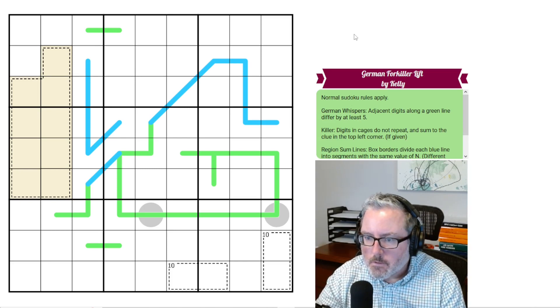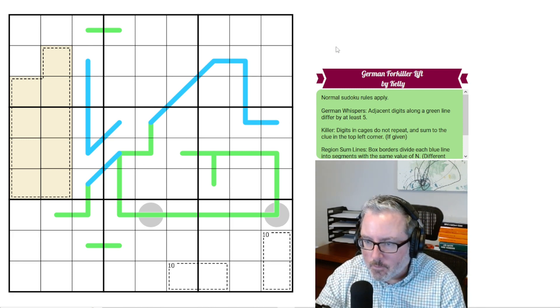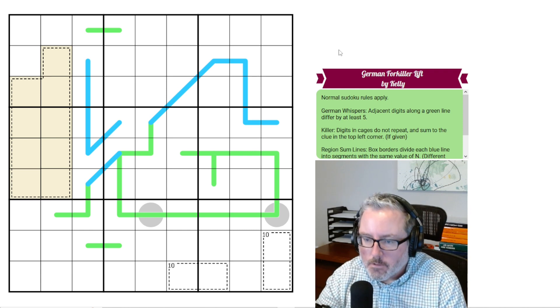Alright, welcome back to another Sudoku. This one's called German Fork Killer Lift — a little play on a forklift and a killer cage Sudoku.